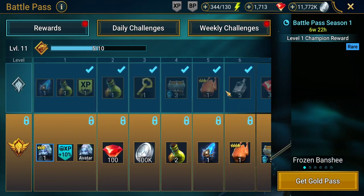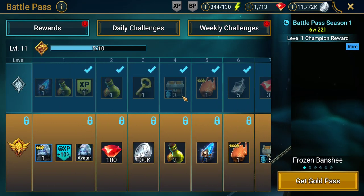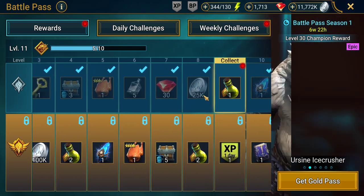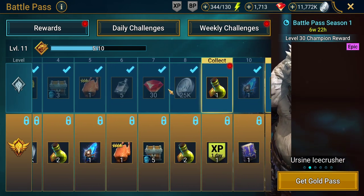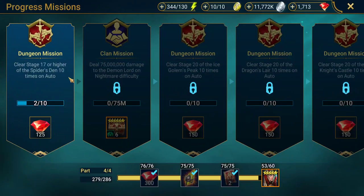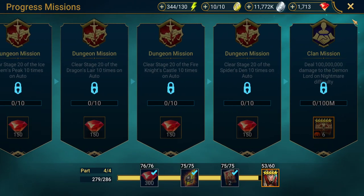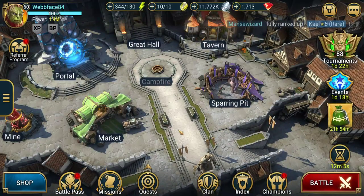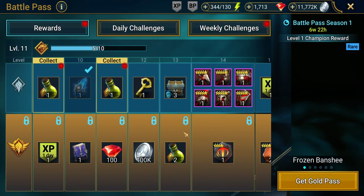So the Battle Pass dropped in patch 1.13 of Raychard Legends and it's kind of like a pathway to a whole load of new rewards. As well as your dailies, weeklies, monthlies, and your challenges and missions, you should all be working on these missions to get towards Arbiter down here, which is probably one of the best champions in the game. You also get the Battle Pass now on top of that.